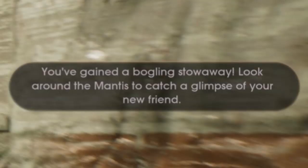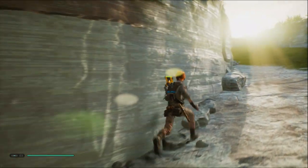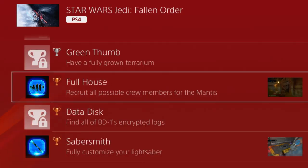The game will give you a prompt telling you that you've gained a Bogling stowaway and you should look around the Mantis to catch a glimpse of your new friend. And provided you're deep enough into the story, you will acquire this trophy or achievement.